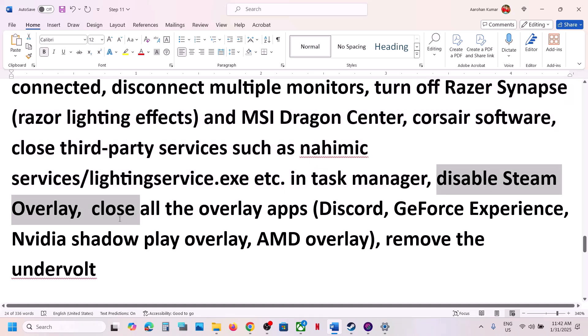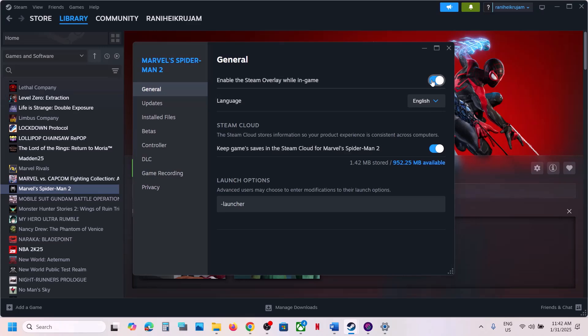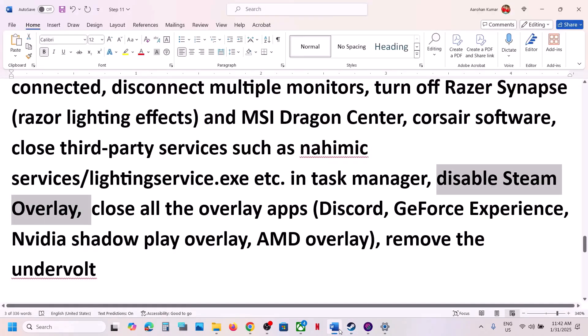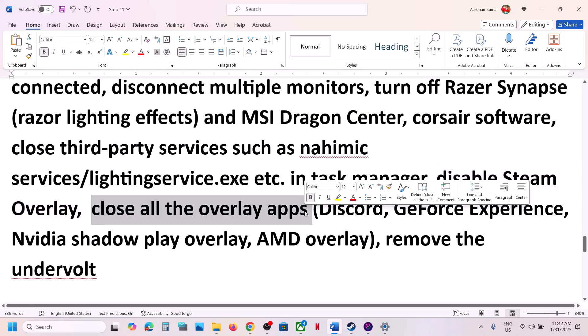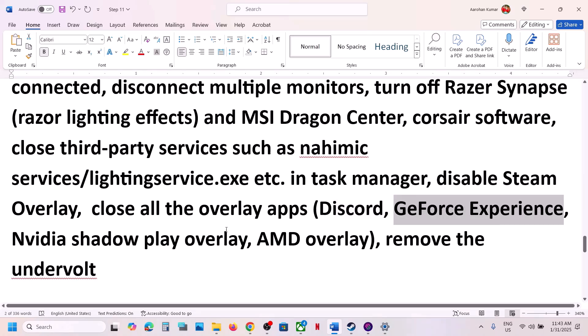Also, if you have Discord running, turn off the overlay in Discord. If you have GeForce Experience running, turn off the overlay there, or simply close all overlay applications and then launch the game. Also, if you have undervolted your computer, remove the undervolt and then launch the game.